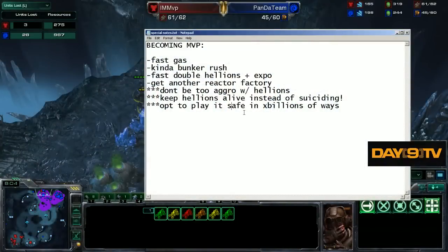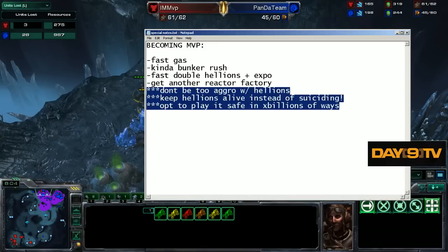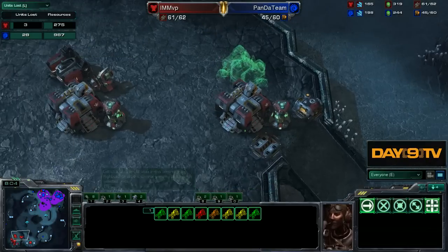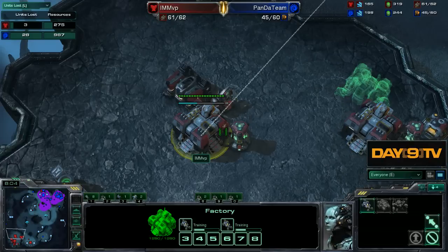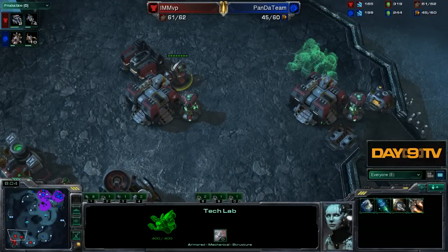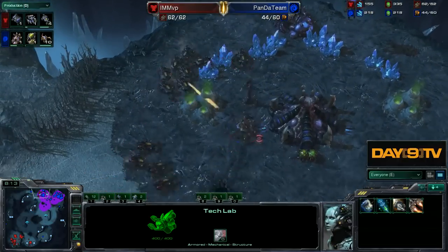What we've been doing is just taking a couple of notes. These ones have a little bit to do with the build, but they kind of say the same thing. Do not be aggressive with these Hellions when you're doing this double Hellion play. You are now going to be transitioning into getting two barracks and getting your tech labs up. Your goal is to give these reactors to your barracks and then to give these tech labs to the factories. You're going to do this all in very rapid succession.